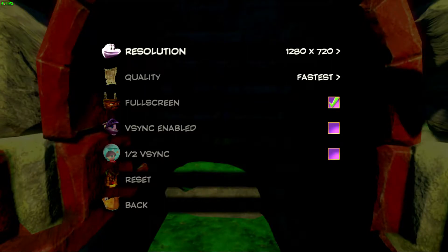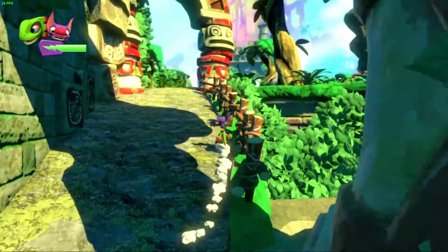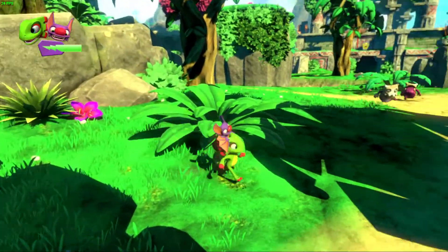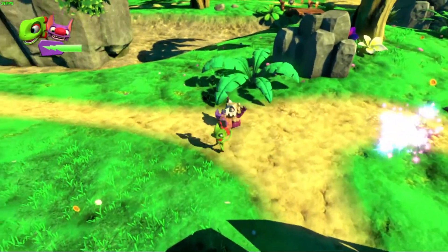Hi, I'm James, and in this video I'm taking a look at Yooka-Laylee running on the AMD Mobile Ryzen 2200U APU with Vega 3 graphics. Interestingly, unlike when I tested on Intel integrated graphics, it only let me set the resolution down to 720p.